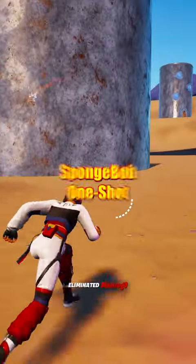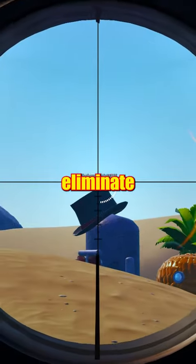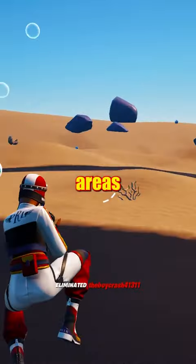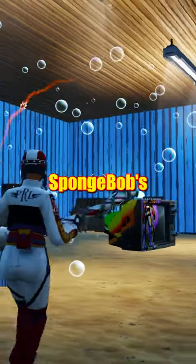At the number 4 spot, we have SpongeBob One-Shot. In this map, you battle it out in Bikini Bottom and try to eliminate all your opponents to progress. The reason I like this map is because your movement feels really good, and most importantly, you can battle it out in areas like the Krusty Krab, the Chum Bucket, and even Squidward and SpongeBob's house.